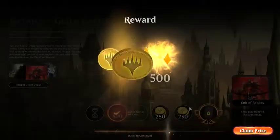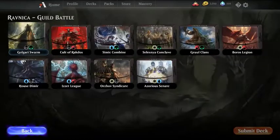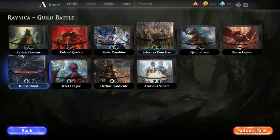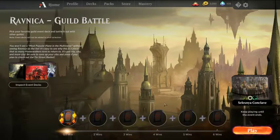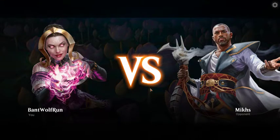Let's try out a different one. Let's climb for the prize here. Bunch of dorks, tokens. Let's try out some Selesnya — try to get a win at the rate we're going today.